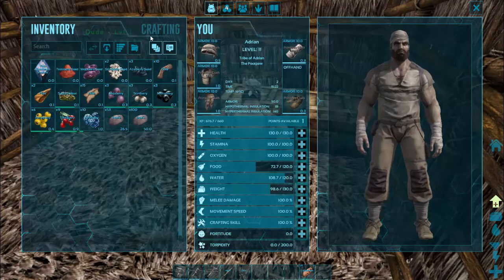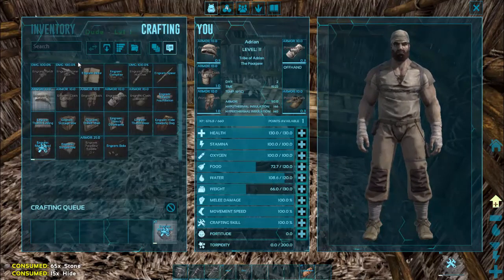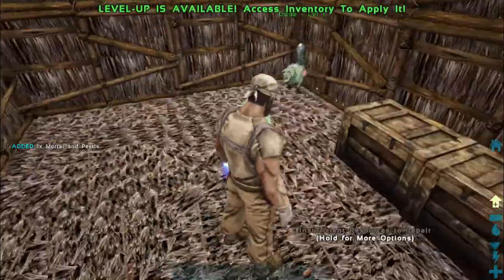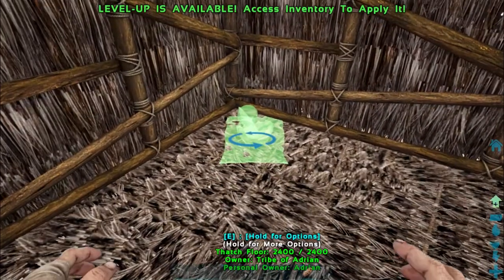I now have what I need to make this mortar and pestle. Right click, craft one - simple as that. Once it's up we'll whack it on the ground, right click and place. I'm going to put that in this front corner down here.